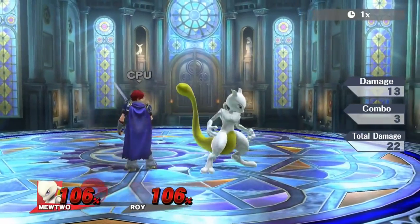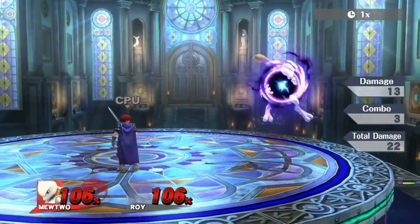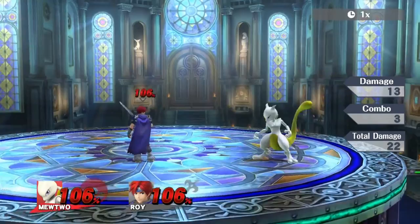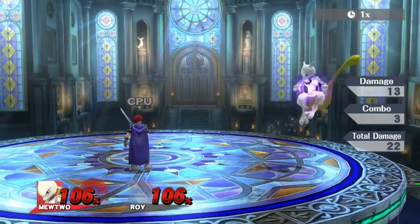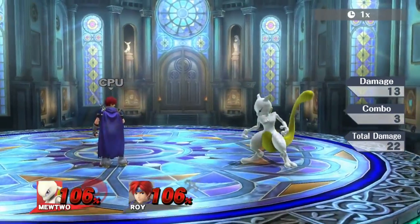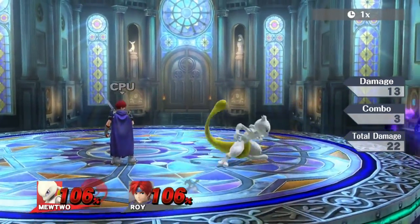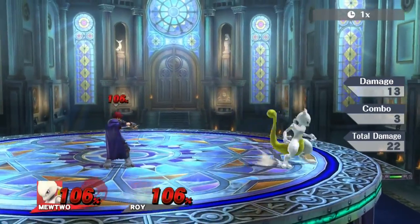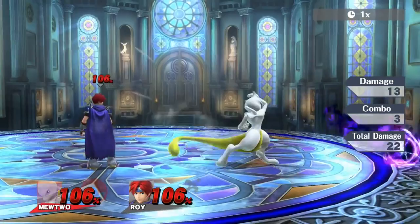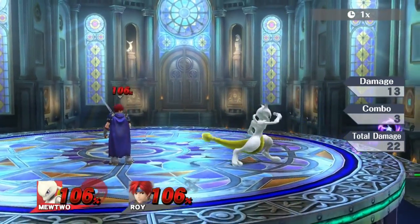Basically, Saint Tooth was given the novel idea of dashing, and with this novel idea and the combination of down throw, he came across a new combo. So yeah, this was his discovery, and now the Mewtwo Discord is working on figuring everything out, so give him credit for dashing for sure. Props to him for thinking, putting together the blocks, and finding that this finally works.